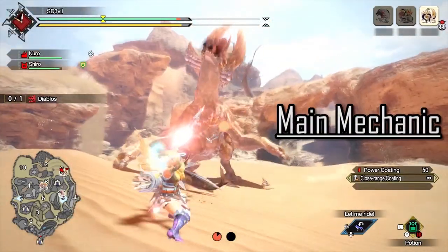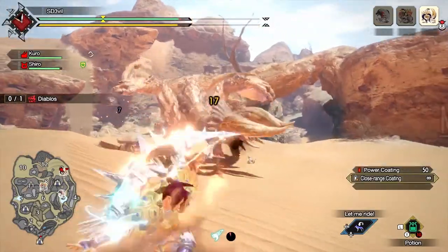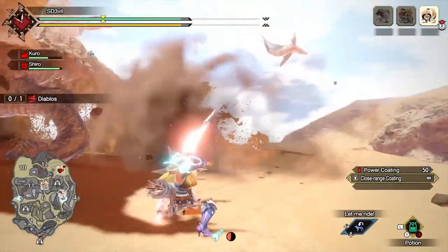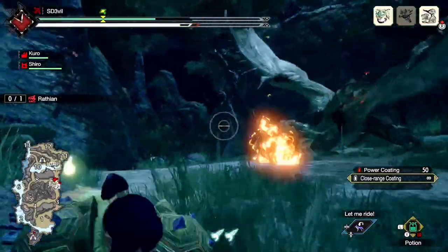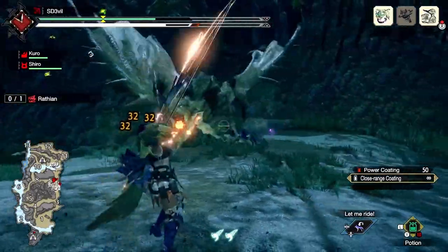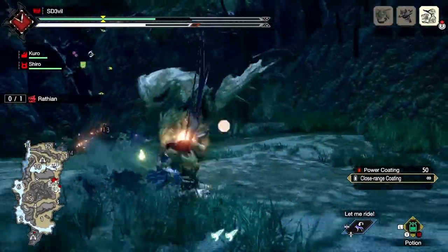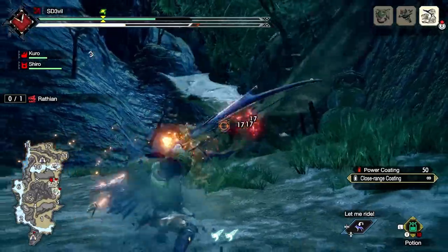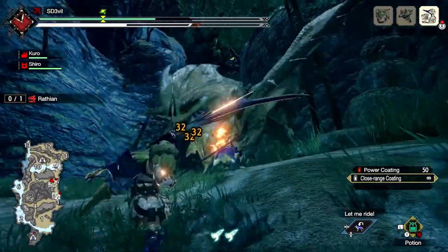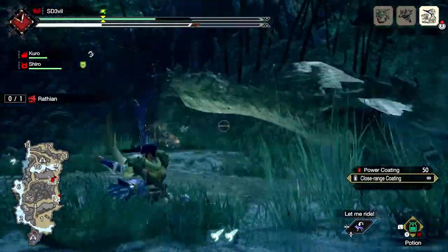Starting off with your mechanics, this weapon relies on being able to manage your stamina. Firing arrows and making use of the bow's evades will consume stamina. Obviously, when your stamina hits zero, you won't be able to dodge or fire any arrows. Bow users also have to maintain their distance and to keep constantly aiming at weak parts of a monster, to make sure that you're getting the highest damage possible.